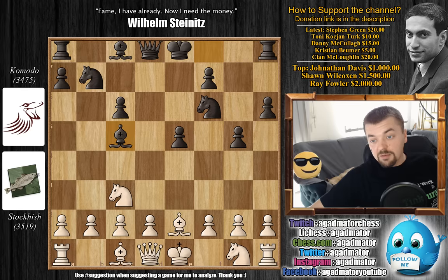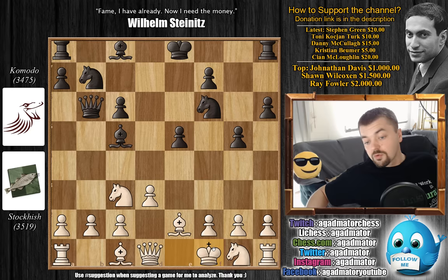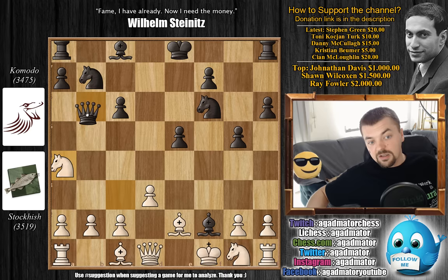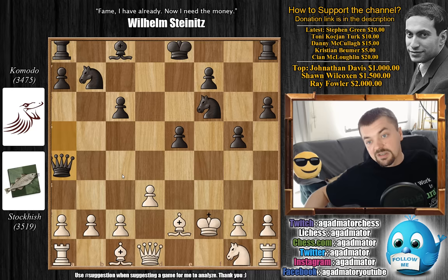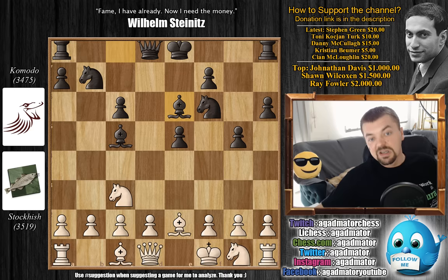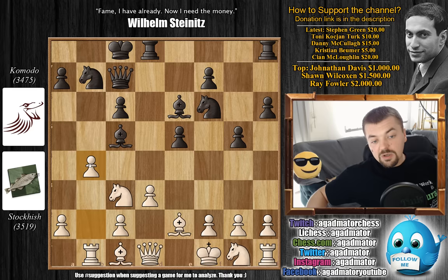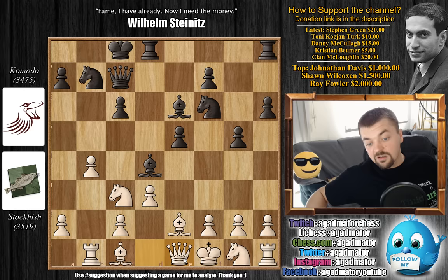Bishop to c5, now developing the bishop, and then comes King to f1. If you start with d3 immediately, then Queen to b6 comes with an attack against the f2 pawn - coming with check - so you'd have to move the king. After Bishop captures, Knight to a4 attacks the queen, Queen to a5, captures, captures - obviously not great. So Bishop to c5, King to f1, Bishop to e6, d3, Queen to c7 preparing to castle queenside, Rook to b1, and now castles queenside. Then comes Queen to e1 - most likely because if b4 immediately attacks the bishop, the bishop comes to d4 attacking the undefended knight, so better to play Queen to e1 immediately.